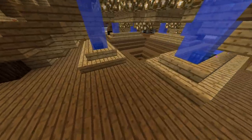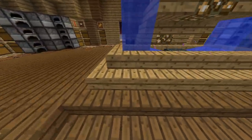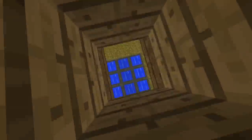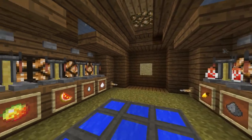Moving down to the pit area — the center pit down here — we have four ender chests inside the pools of the fountains going down, and basically down to our final area. I just dropped into a smaller pit down here; it's much smaller in size.